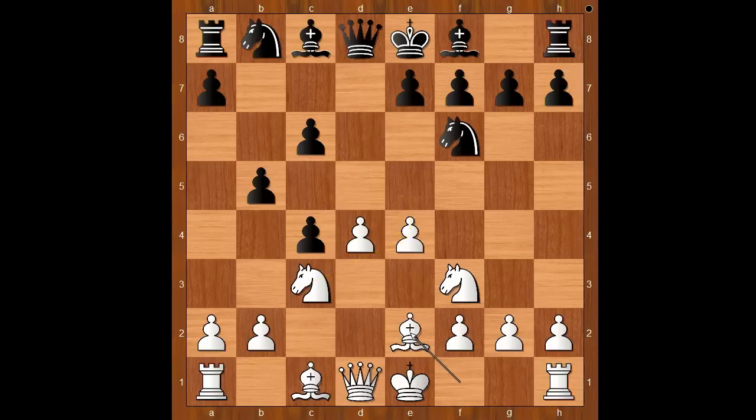Carlsen played bishop to e2. b4, e5. b takes on c3, e takes on f6. This is the first critical moment of the game. It is black to move. Pawn takes pawn on f6 was played.